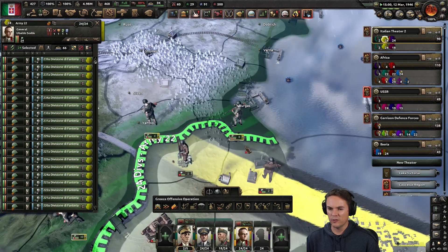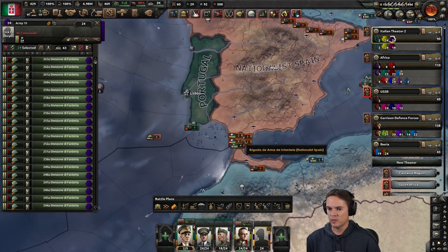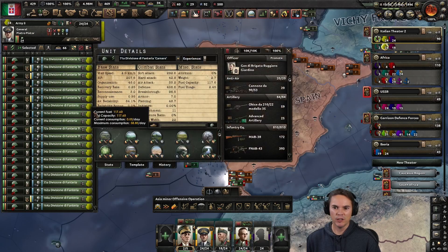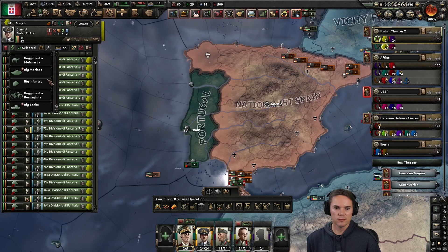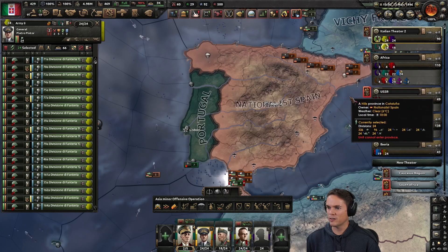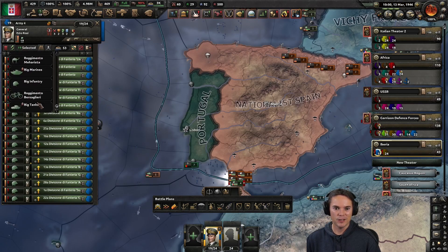Those guys are on the Turkish border and these ones are also not doing anything. It'd be a bit much bringing everything over — what's the template here? All right, let's change the template on that to big infantry. Wow, we're a bit short — are we really short on artillery? I thought that was something we had stacks of. That's not the unit I wanted — I've just changed the wrong unit. Never mind, let's change everything over.